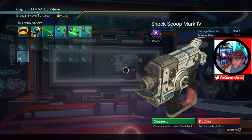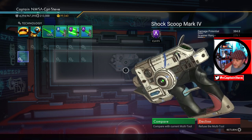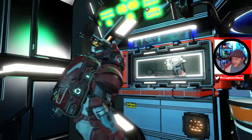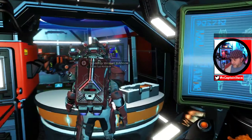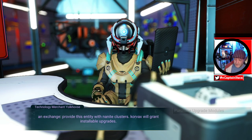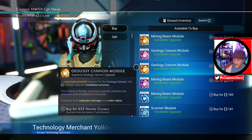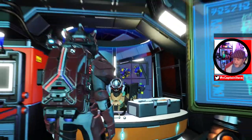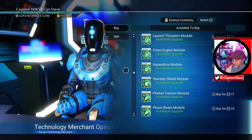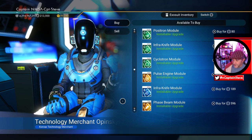There's a Shock Scoop Mark IV multi-tool - look at that thing! It's already an A class, quite a nice little pistol. It doesn't look like it's made by Nerf or going to fire foam darts anytime soon. What modules do the vendors have for the multi-tool? Plasma launcher, geology cannon and mining beam - very nice. He's got a couple of S classes. Let's check the next vendor: pulse engine module, phase beam module - both S class as well. Pretty sweet!